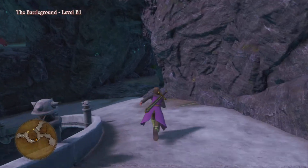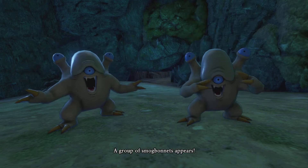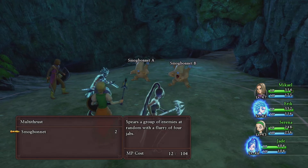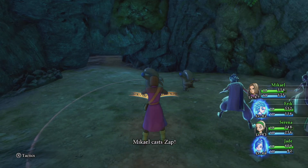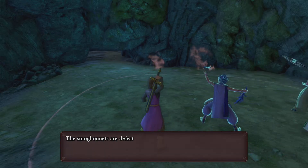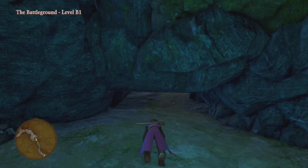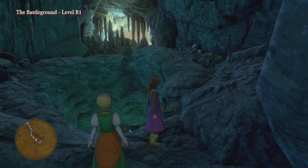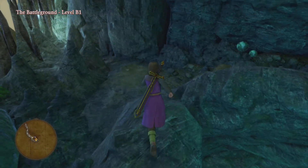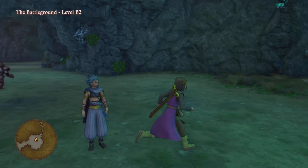Going over down here. Got more of these enemies — smug bonnets. Multi-thrust. Finish with that, kill both of them. Let's see what's over here. There's a hole to jump into. Nothing behind here. I'm at level two now, Basement 2.